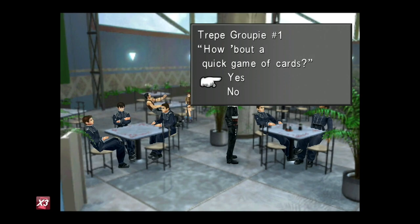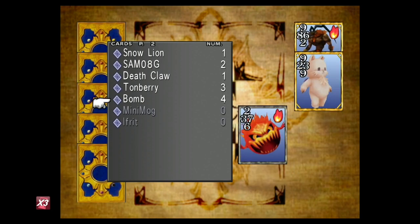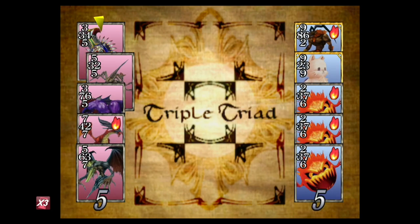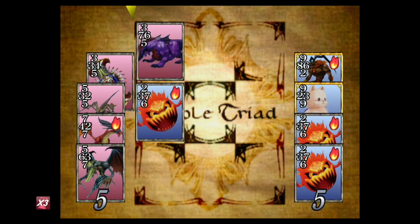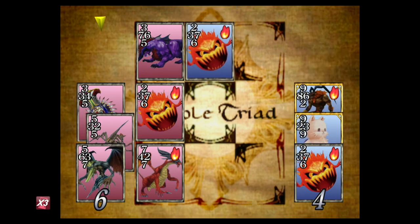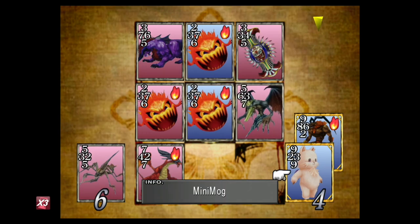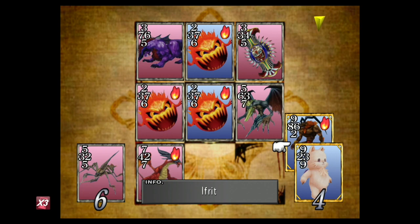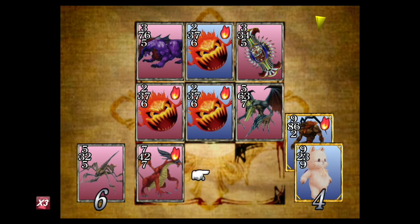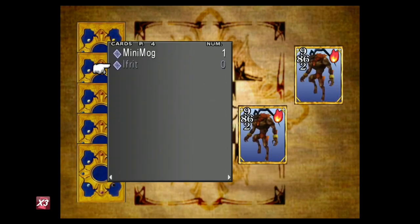Now come through here into the cafeteria — talk to this guy and choose to play the guy in the back. Make sure the trade rule is 'All'. Play Mini Mog, three Bombs, and Ifrit. This guy's a bit tougher, so be careful. You always want to try not to flip a card if you can — play safe and you can normally catch them up at the end when they make a mistake.